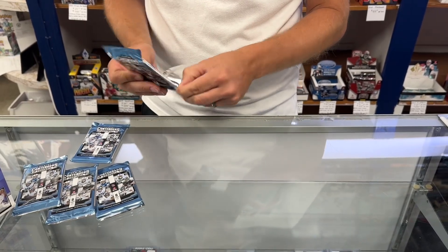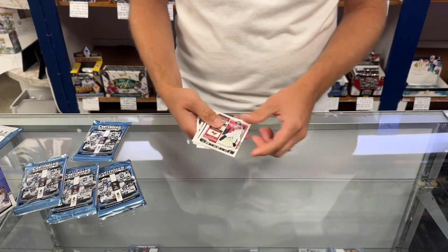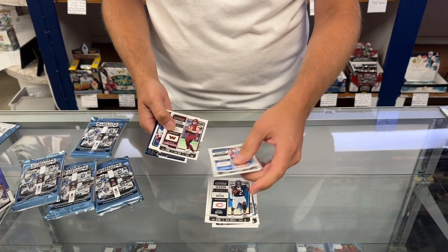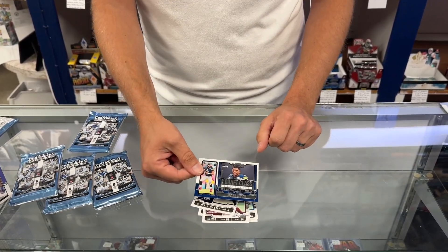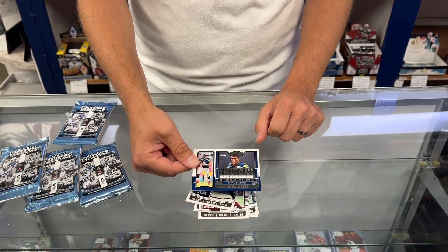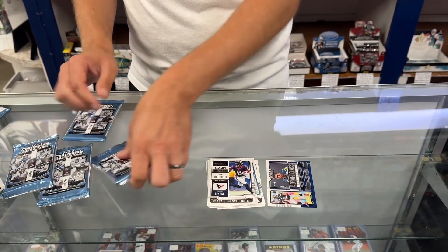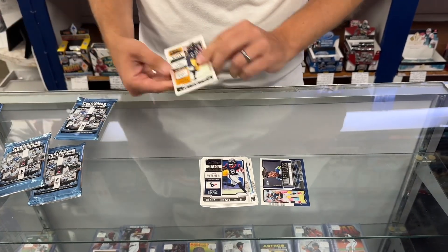There are also rookies this year, if you didn't know. Usually Contenders doesn't have any rookies — only autographs — but this year they changed that. There's a draft class of Russell Wilson, kind of a throwback. There were no rookies in that first pack.